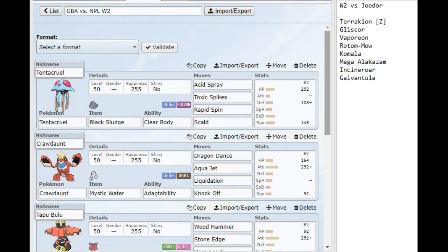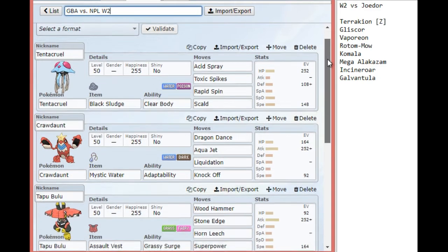The nice part is that with the structure of my draft, my opponent is at a relative disadvantage when it comes to speed tiers because I have multiple ways to set up Trick Room, different things to abuse it, and if I don't use Trick Room, I have things bulky enough to take on his hits. So with that in mind, let's take a look at my team.